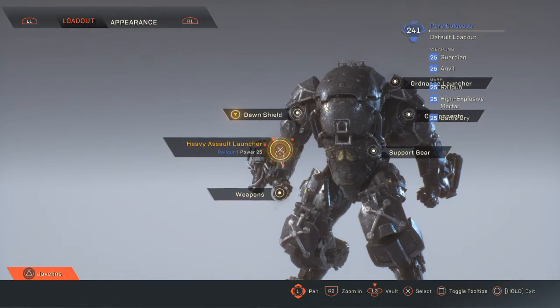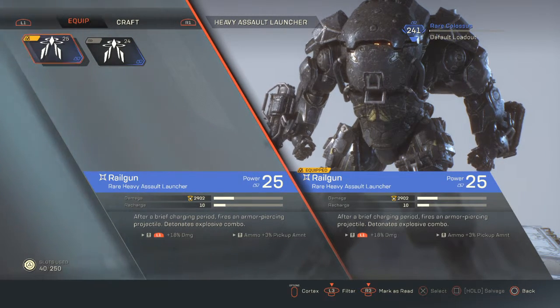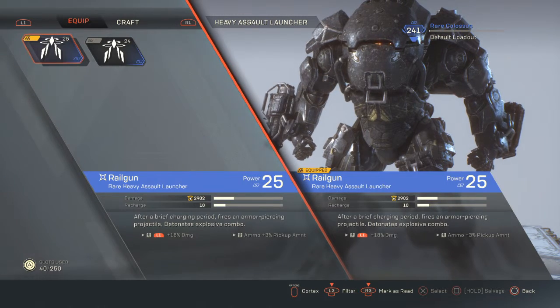Hitting up the Heavy Assault Launcher, we have the Railgun. After a brief charging period, it fires an armor-piercing projectile that detonates an explosive combo — so it's just 2,902 damage with a recharge of 10.